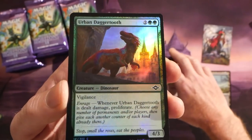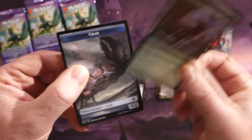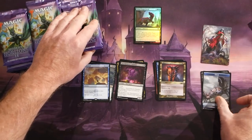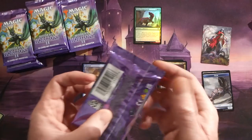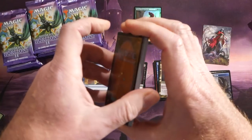We also have Upheaval, a very expensive sorcery — return all permanents to their owner's hands for six mana. Then we have an old-border Terminal Agony, really nice looking. Our guaranteed foil in every set booster pack is Urban Daggertooth. Pretty good start for a set booster box opening — we got a Crab token too.